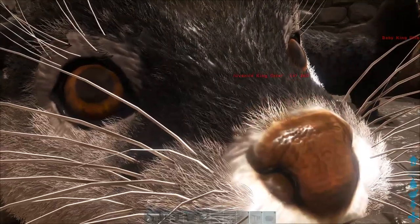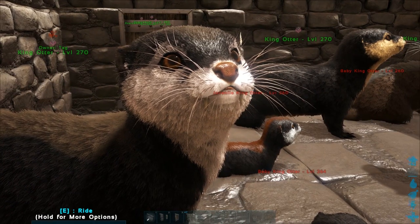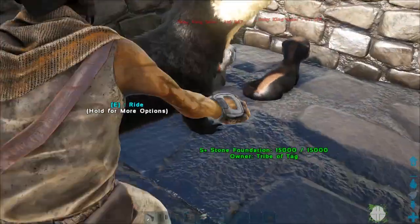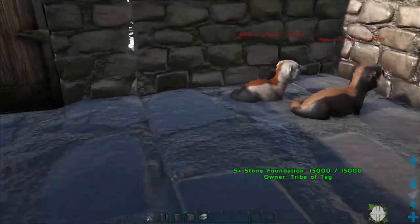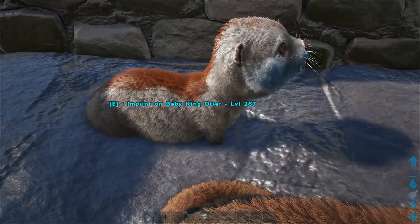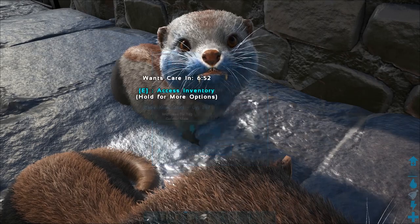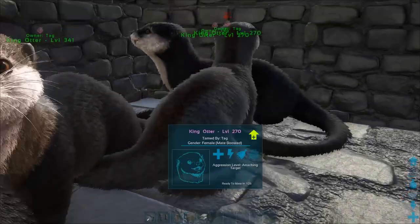Look at that face — don't you just want to boop its nose? Boop! I have issues. Finally did it! Our first freaking rideable otter mutation. I think this is actually the same mutation we got the first time we did regular otters — a blue face mutation. It might be a little darker than that, so it might not actually be the same one. But it is a first mutation, so I can't complain. Now we just need a couple more zones.